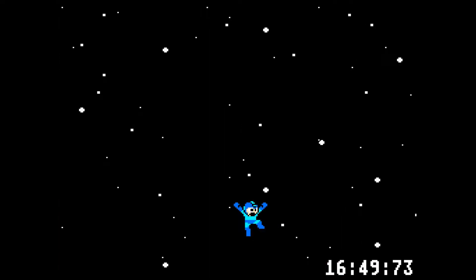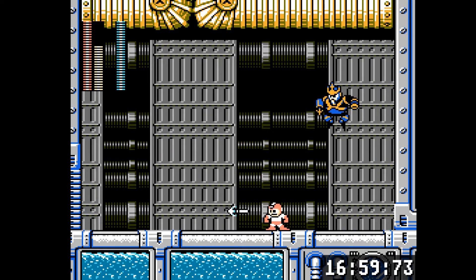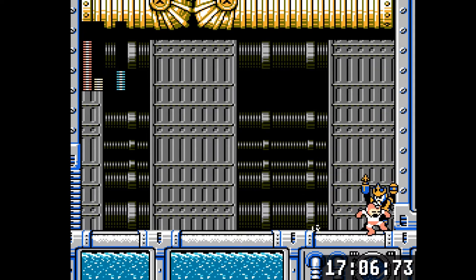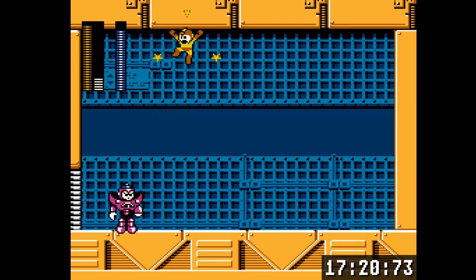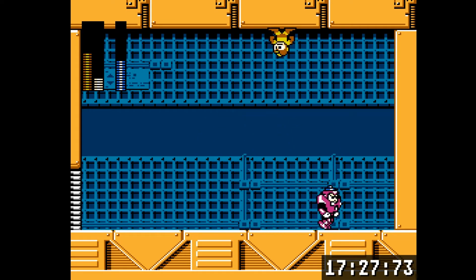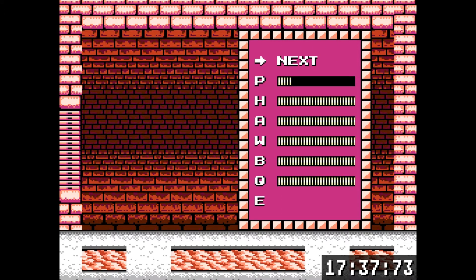Elec Man from number one - if you're not careful he can three-shot you, so just using the select trick to annihilate him quickly is recommended. Wave Man from number five is weak to the Charge Kick. You have to be careful using the Charge Kick when he's against a wall or you will take damage. Gravity Man, also from number five, is weak to the Star Crash. It's an interesting fight where you're both going up and down - you have to get used to the timing of when he swaps gravity so you can hit him with the Star Crash without getting hit yourself.